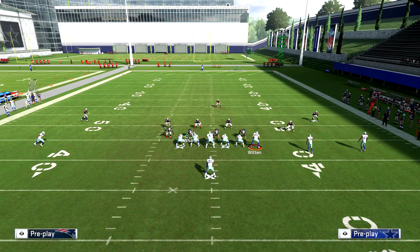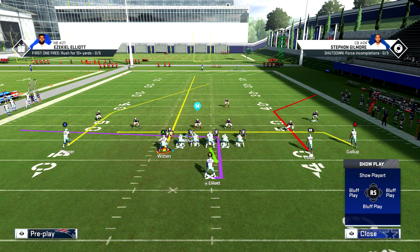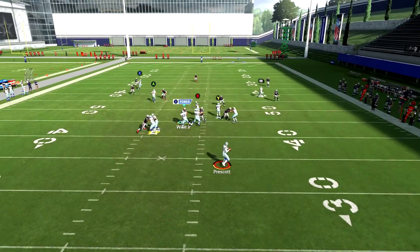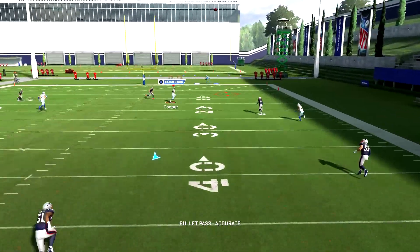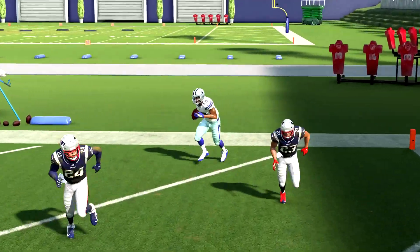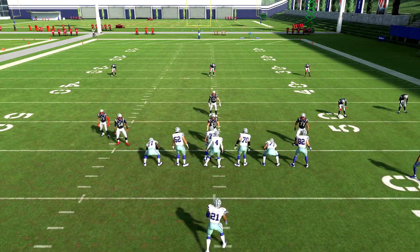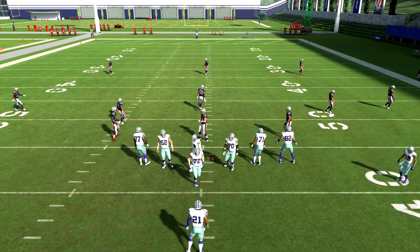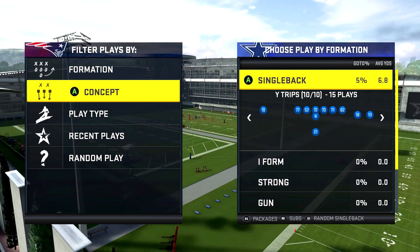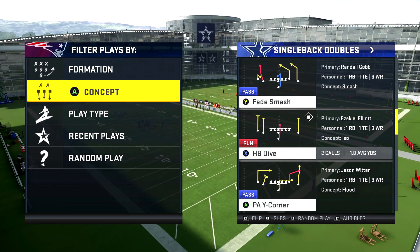I'm going to throw in a little bonus for you guys and also cover RPOs repetitively in certain videos because people have trouble throwing them. As a side note, I personally think the best single back doubles formation is going to be out of the Buccaneers playbook — the Buccaneers fade smash.